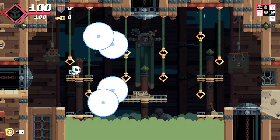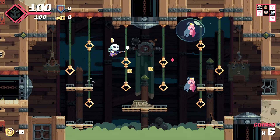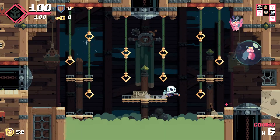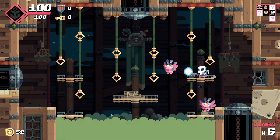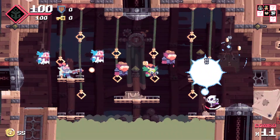The controls in Flinthook are pretty solid, and I felt mostly in control throughout. The action gets pretty intense, so having tight and quick-reacting controls is a must. The hookshot is fun, and all the blaster shooting can be quite enjoyable.